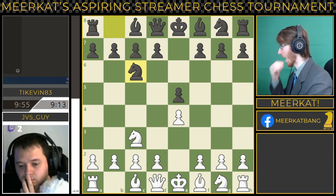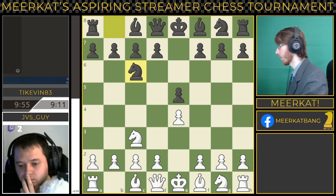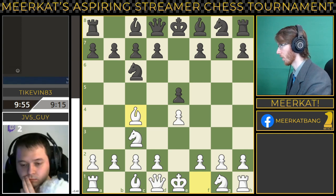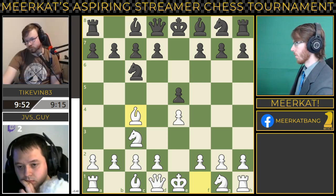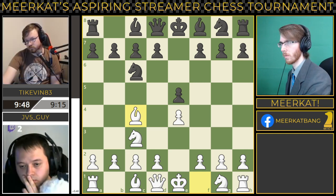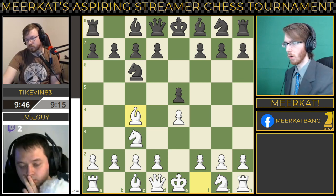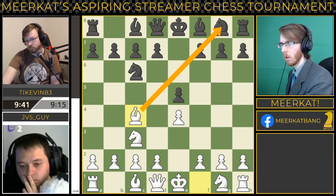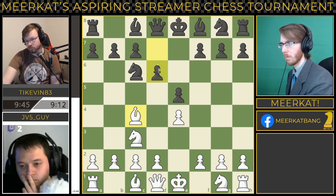Now the question is how is White going to take advantage of this? Bishop comes out to C4, attacking this diagonal, putting the bishop in a nice little position here. And we get D6.